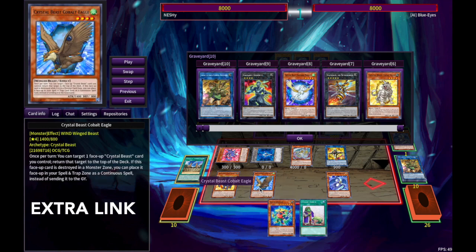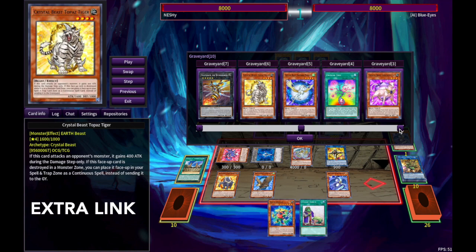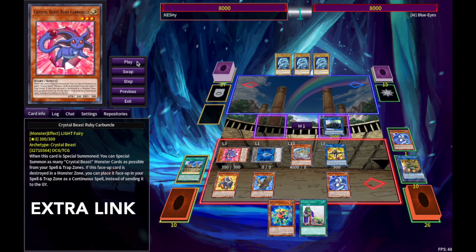Check it out — we have one, two, three, four, five, six, and then the Amethyst Cat. Now, this is where it gets pretty interesting. We have a Light Cyber, a Light Dragon, and a Light Fairy.